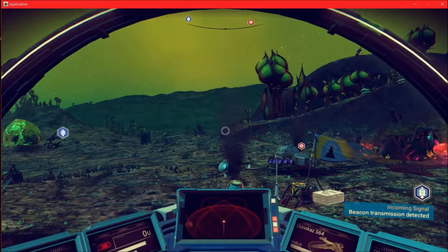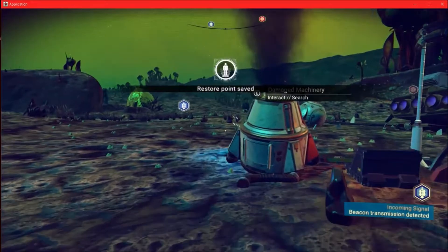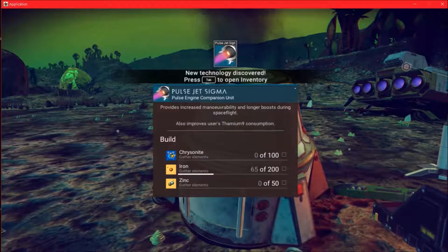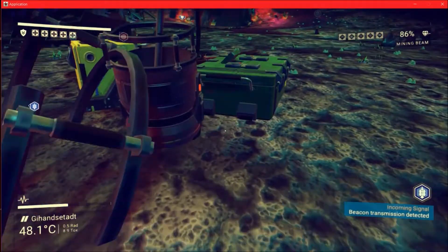And I found this little ship. I hopped out and looked into this — apparently I didn't save it or something. Okay, that's a pulse engine upgrade. But we found this ship.